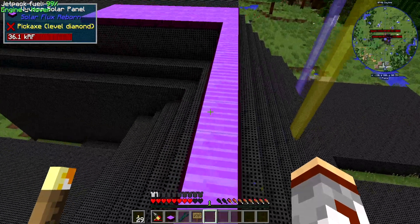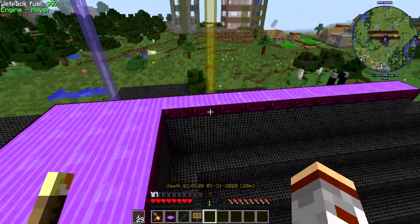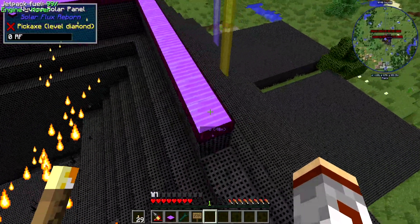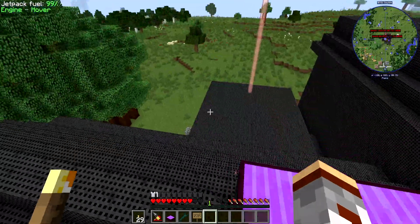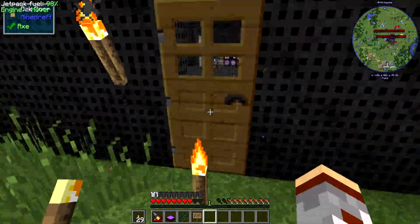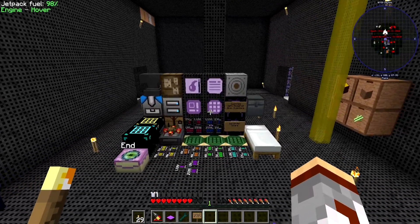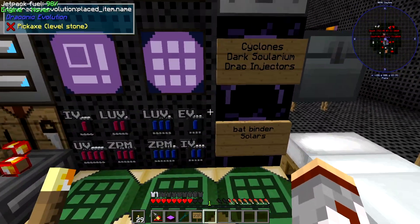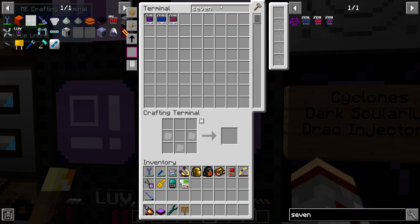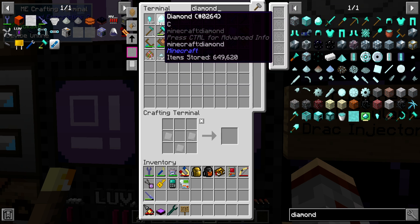I have the Wyvern Solar Panels now and we've got about a million and a half RF per tick, so I think we're good for a while. In fact, our solar panel power is now double what our dynamos are offering, and the solar panels are going to make the diamond supply back up because it won't be using those diamonds. We have about 649,000 diamonds.